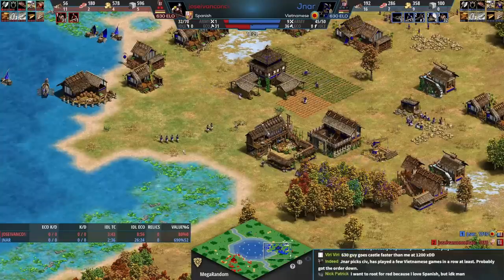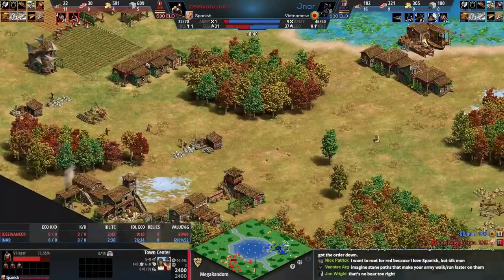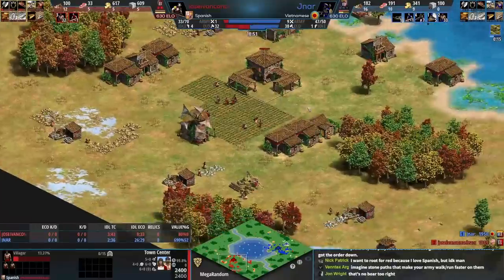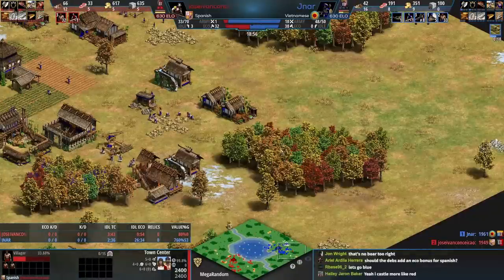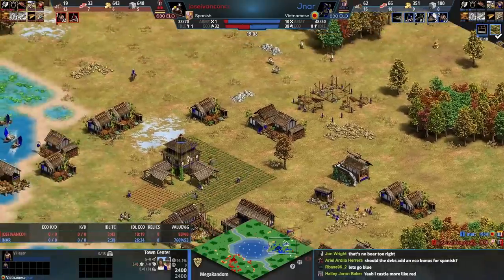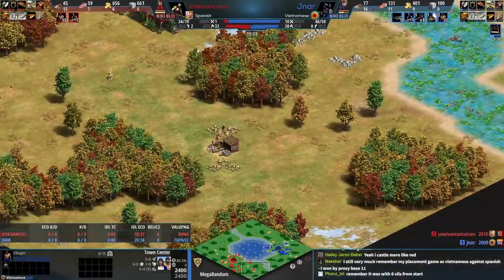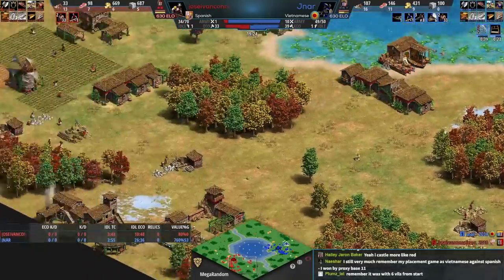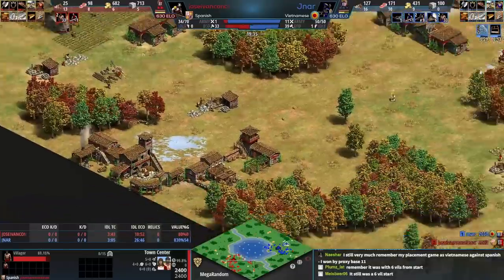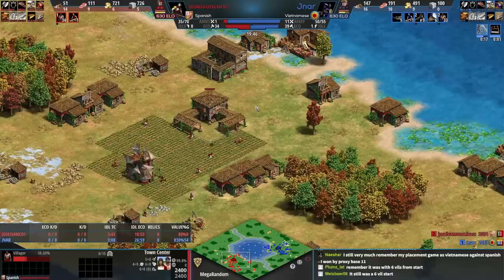Does blue know what to do with the fast castle? Can blue get crossbow and bodkin arrow and attack? I don't think so — blue is just going to drop a town center and wait. Red's food eco is really not looking great, but red is very active with the scout — all manual scouting. Blue should still have a good economy lead. Red is taking more gold. I wonder if red will maybe buy some food. How many mining camps does red have? One, two, three, four, five — that's why red has no wood for farms.